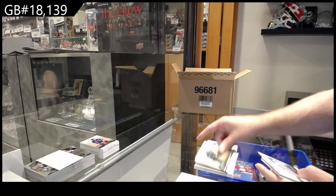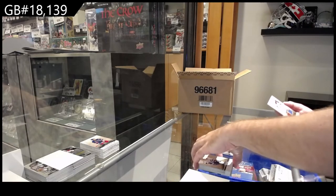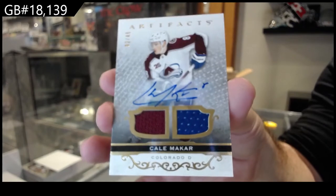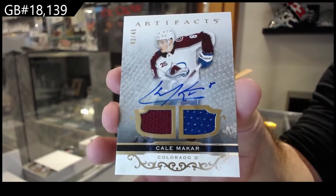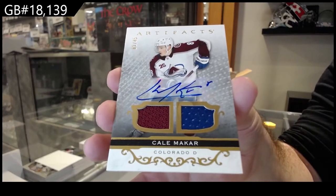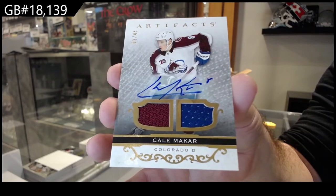Whoever has the Maple Leafs — I might be interested in that card, haven't fully decided yet. And this is a monster: number /45 dual jersey auto of MacKar for the Avalanche. MacKar dual jersey auto, Colorado!